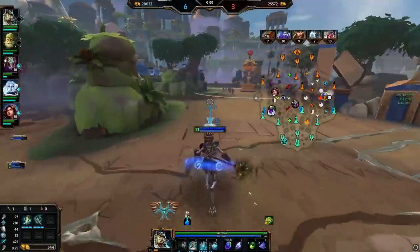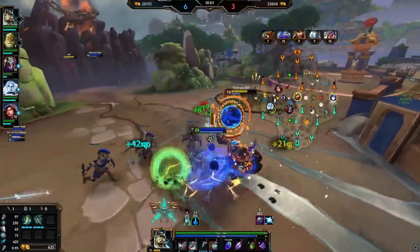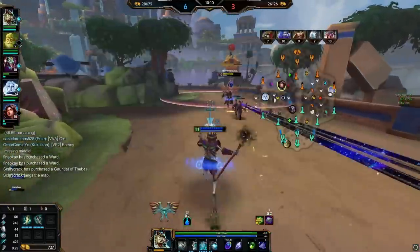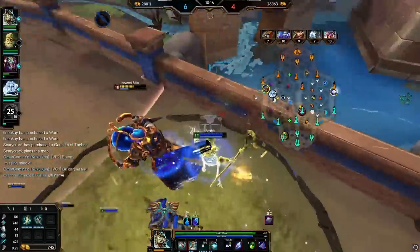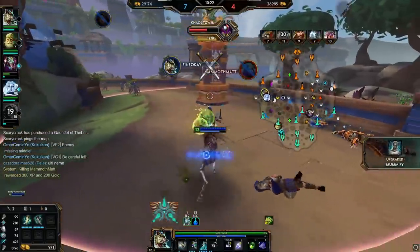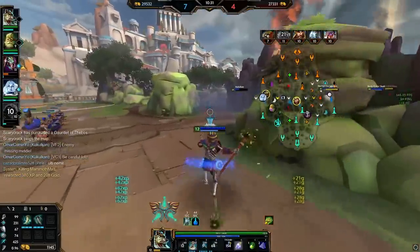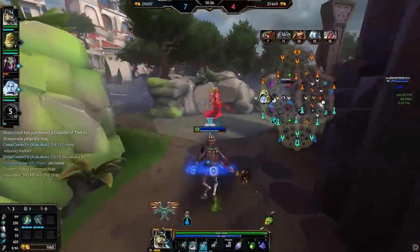I'm up 600 gold - I'll let him have that totem, my ult's coming back up so we might be able to kill. There's a Nem here. Just out of range, that is unfortunate - my stun is down for a while. Nem's actually in left so we can play aggro here. Stun's back up in five, let's see if he gets frisky. That should just be a kill - I did use my Beads and ult for that which isn't great, but I misplayed by actually getting grabbed by him.